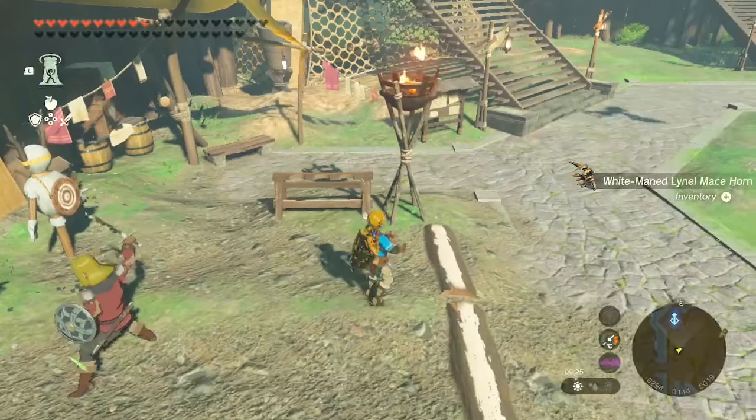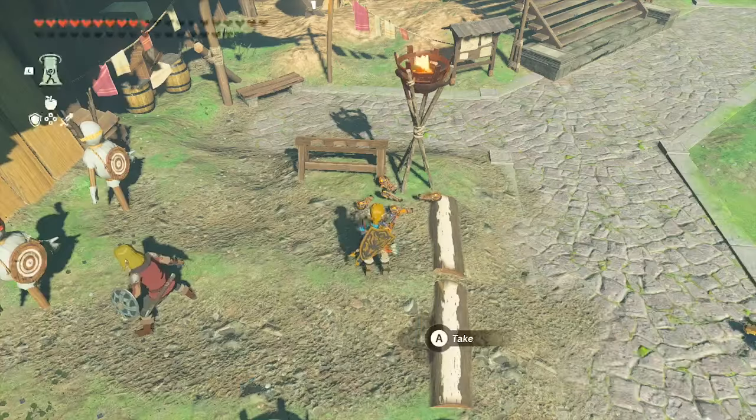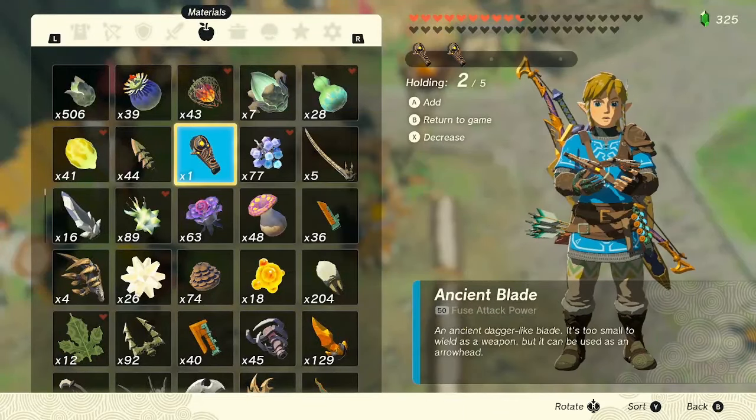To start off you will need to only have one of the items you wish to duplicate. If you have more than one in your inventory you can throw up to 20 items on the ground, and even more with a glitch I'll cover in the second part of this video.